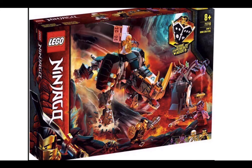Next is Zane's Mino Creature, and this is cool because we finally know what a Mino is — it looks like a Rhino. You can see Zane's crossbow when he's riding it, his gold armor, and Kull down there with his mace and his shield. And this thing says 'game experience,' which is something exciting — maybe there are cool gimmicks in the boxes.